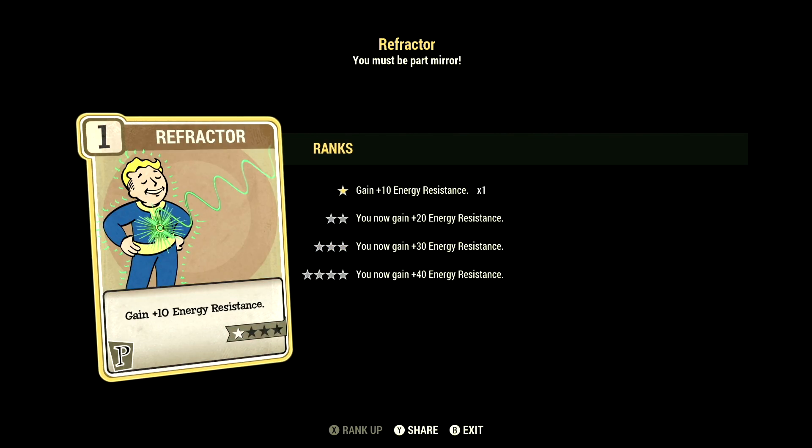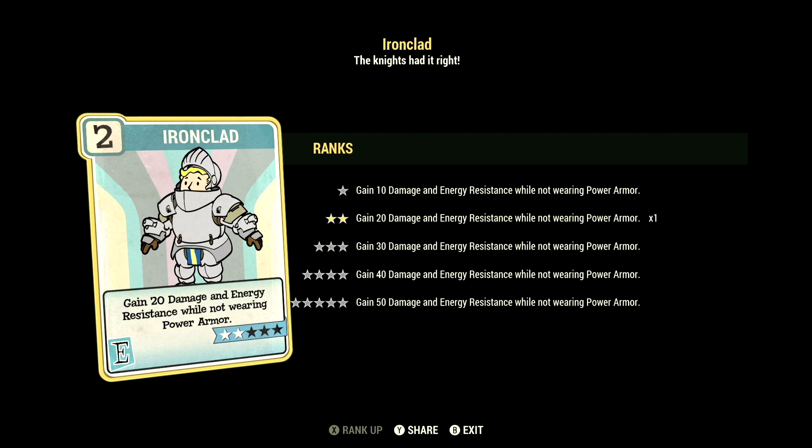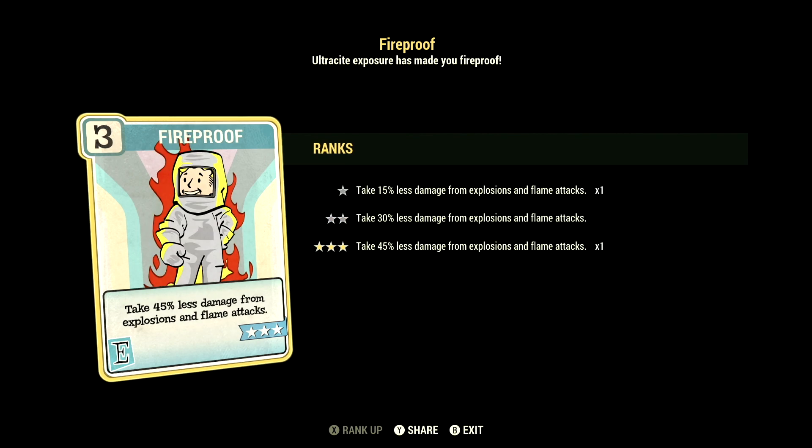Over in Perception, we have 1, with Refractor at 1 star for a plus 10 to Energy Resistance. Over in Endurance, we have 9, with Life Giver at 3 stars for a total plus 45 to maximum health. We have Ironclad at 2 stars for 20 Damage and Energy Resistance while not wearing Power Armor, and Fireproof at 3 stars to take 45% less damage from Explosions and Flame Attacks.